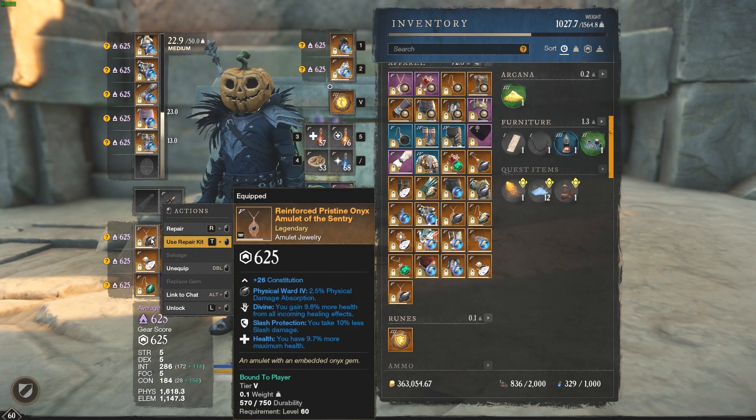For the amulet, I recently purchased this. It's got divine health and slash protection. I'm using slash protection because of all the enemies and opponents I'm playing recently — everyone's using a sword and shield, so this is gonna help me for survivability.